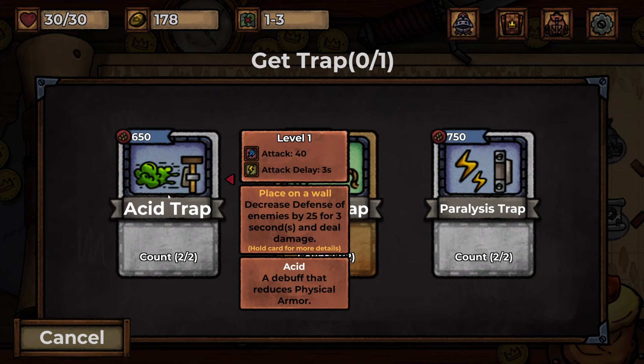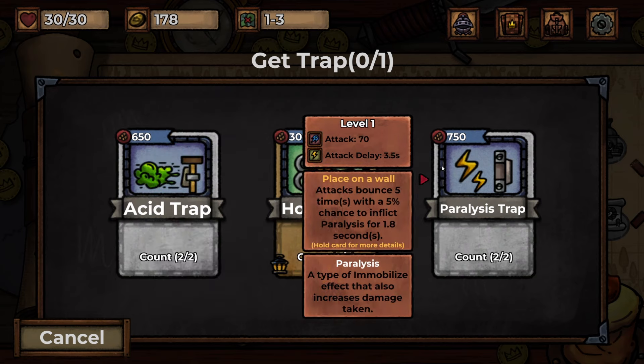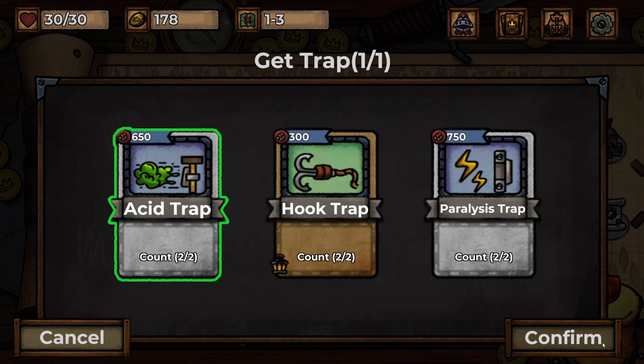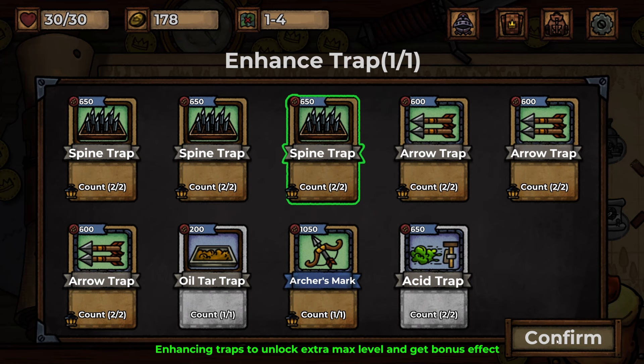An acid trap — decreases defense of enemies by 25 for three seconds and does damage. Hook trap — enemies pulled in a direction and takes damage. Or those paralysis traps. It's got to be the acid trap, that one sounds great. And now we've got a blacksmith so we can enhance a trap. Let's enhance one of our spike traps — now it's got a star on it.